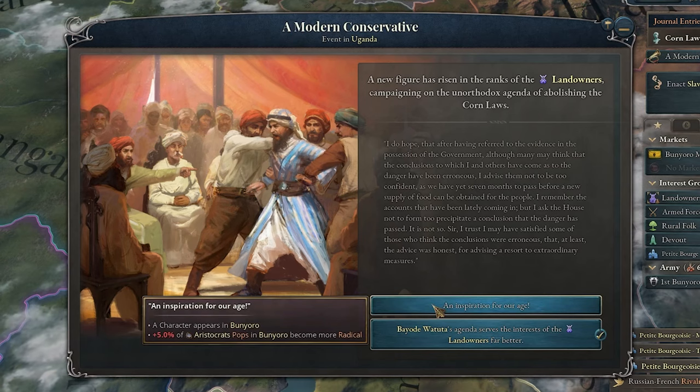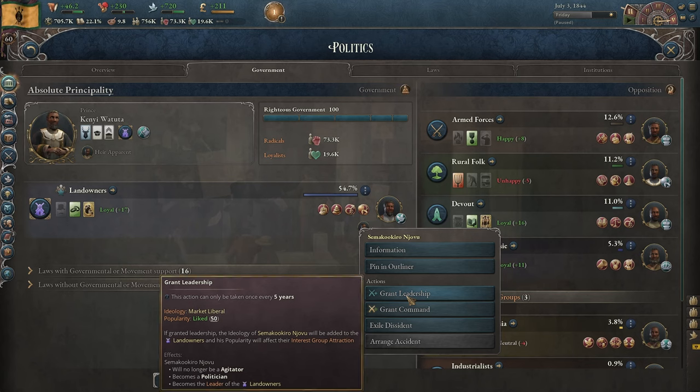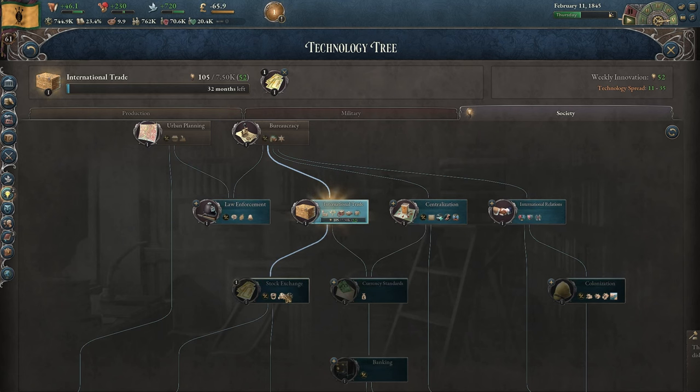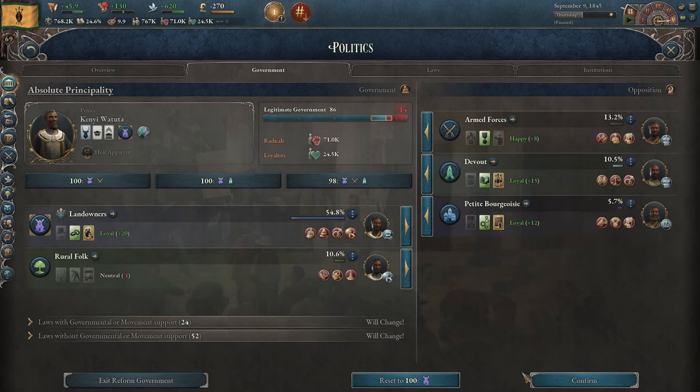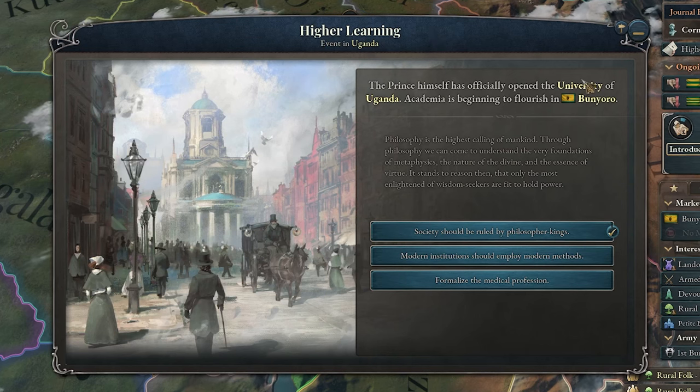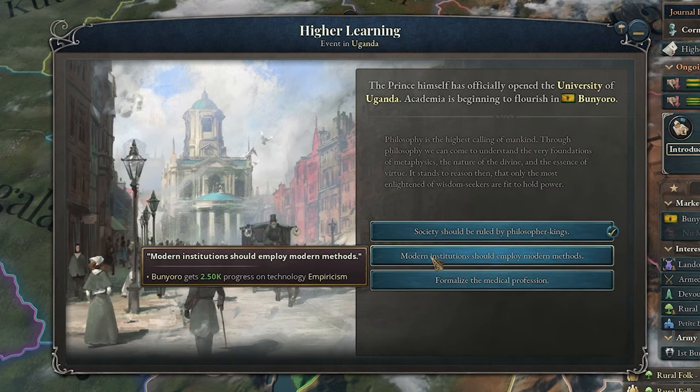Apparently we also got a modern conservative. Let's make him the leader of the landowners, and now we can actually go for interventionism. I'll try a large stock exchange — maybe we can also get free trade with this guy. Interventionism was enacted. Now if I bring the peasants into government, I could actually pass homesteading. We also got higher learning because of the universities. More technology.